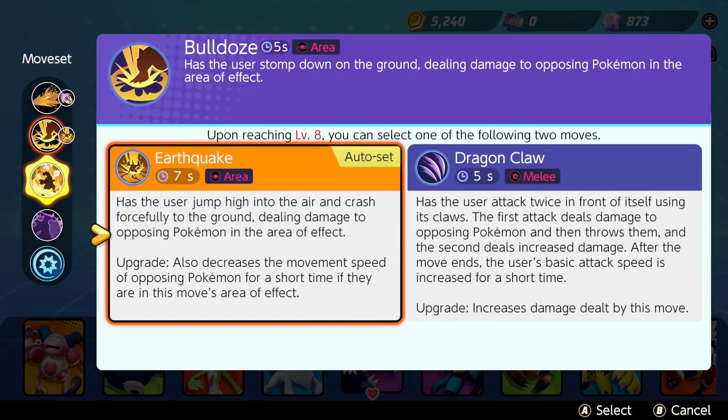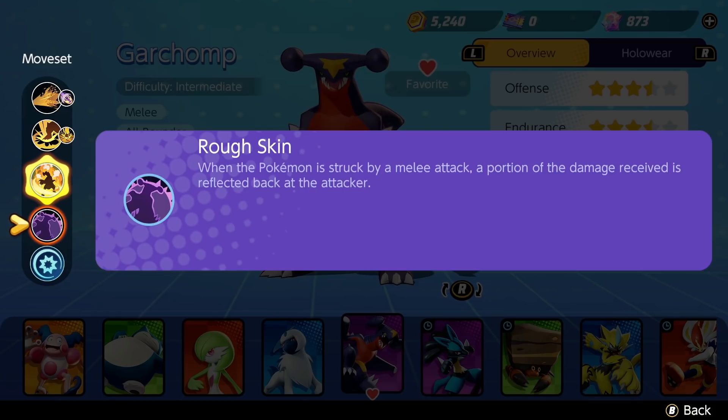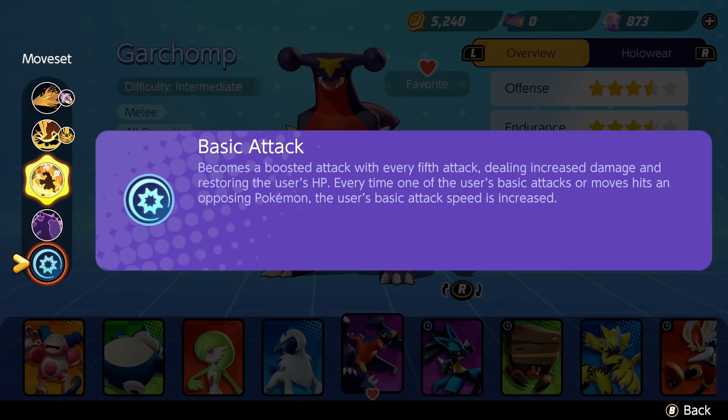I'm going to stick with Earthquake, which is what Bulldoze becomes — I jump and crash down on the ground dealing damage in the area, and with the upgrade it decreases movement speed. The Unite move is Livid Outrage, which unleashes a powerful chain attack while dashing forward. The final attack throws opposing Pokemon but leaves the user unable to act briefly. Rough Skin reflects a portion of melee damage back, and every fifth basic attack is boosted and restores HP.